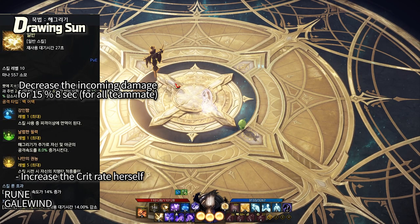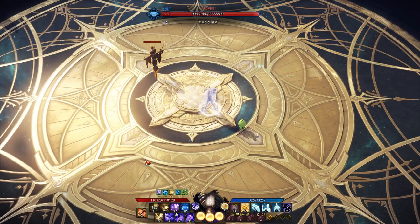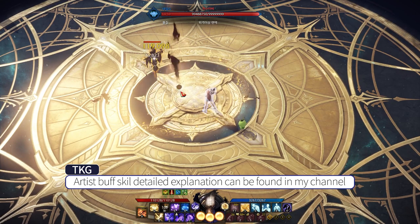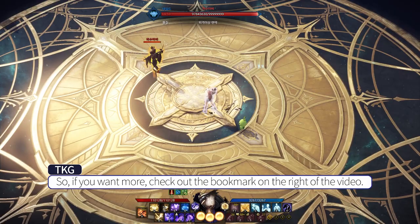The first buff skill is Hegrigi, Drawing Sun. And Heumul, Well of Sun. Detailed explanation of the Artist buff skills can be found on my channel. So if you want more, check out the bookmarks on the right of the video.